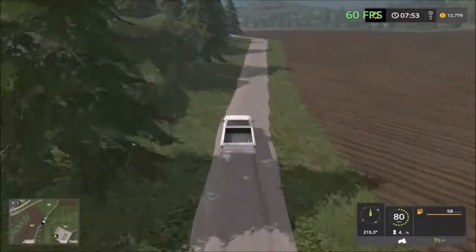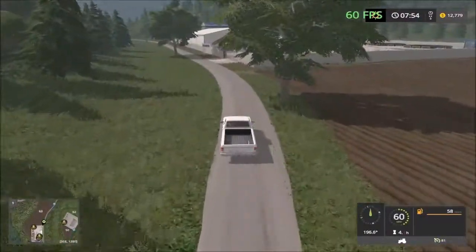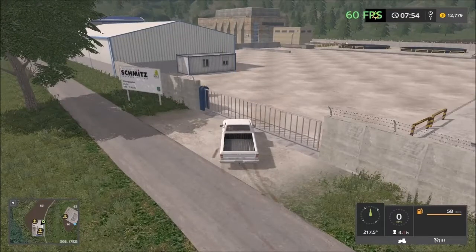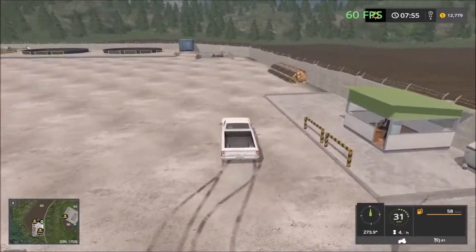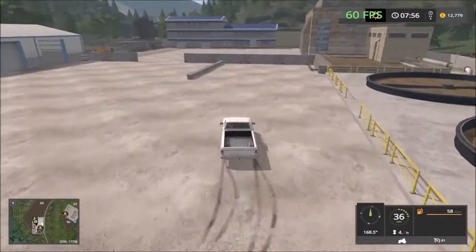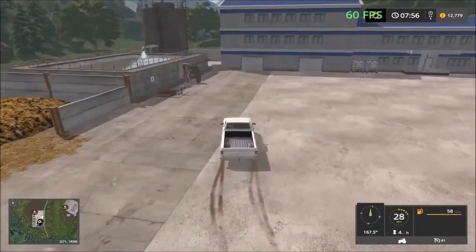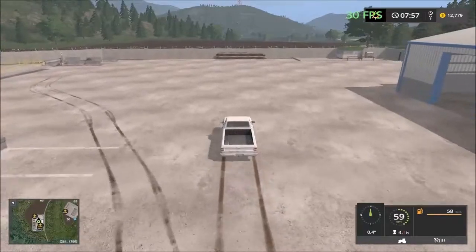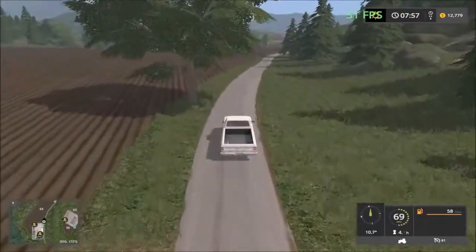Down the road here is the next area with two sell points. This road continues to a dead end. In here we have the manure area — you can sell liquid and solid manure here. So this is the manure sales point.